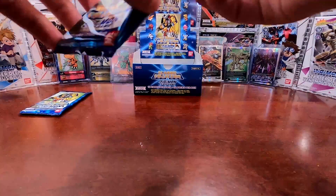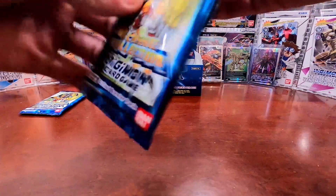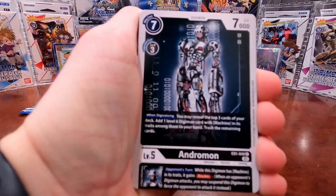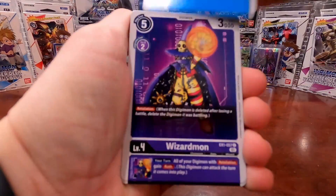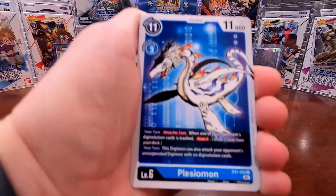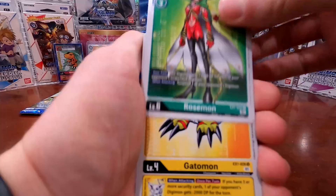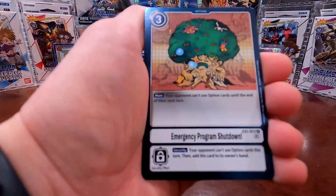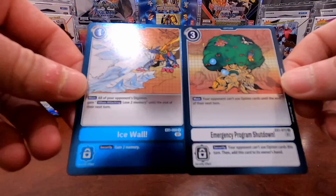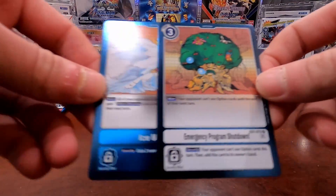We've got two alternate arts out of this box so far — pretty good. Pack number five: Andromon, Togemon, Ikkakumon, Wizardmon, MetalMamemon, Gomamon, Garudamon. First rare is Time Shutdown option, which we have pulled before. Second rare is Icy Wall option, which we've also pulled before. I do like the artwork of the MetalGarurumon on that though. Two regular rares.